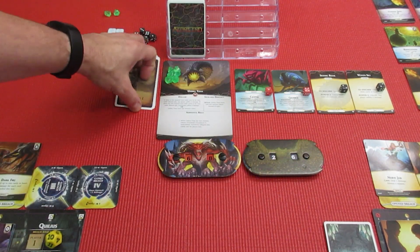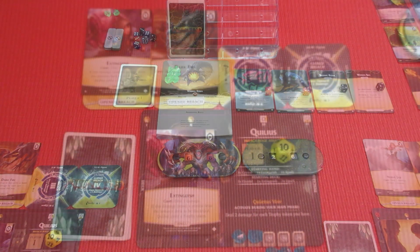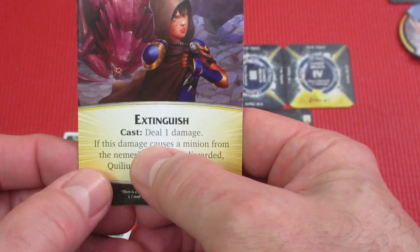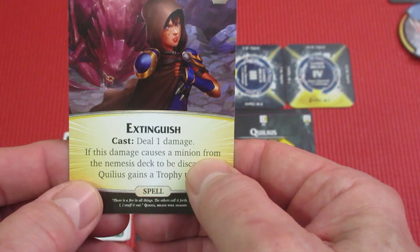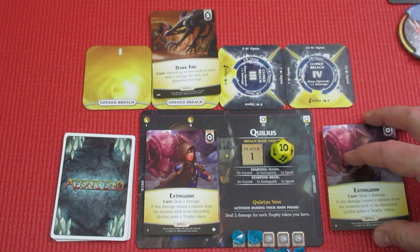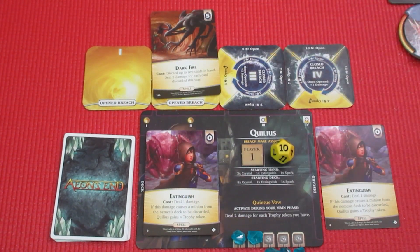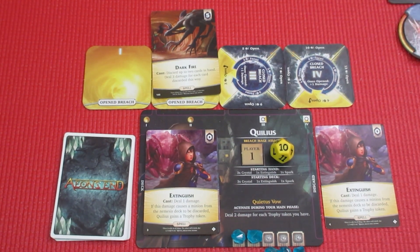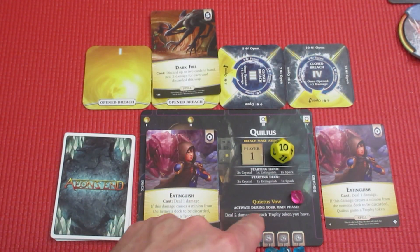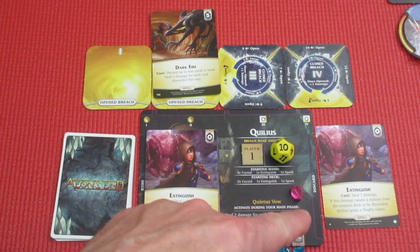Last up is player one to end the turn — back to Quillius. We fire off Extinguish right away: deal one damage; if this damage causes a minion from the nemesis deck to be discarded, Quillius gains a trophy token. The Cryptid had one health left — it's gone. Quillius gains a trophy token, shown with a pink token: deal two damage for each trophy token when charges are used.